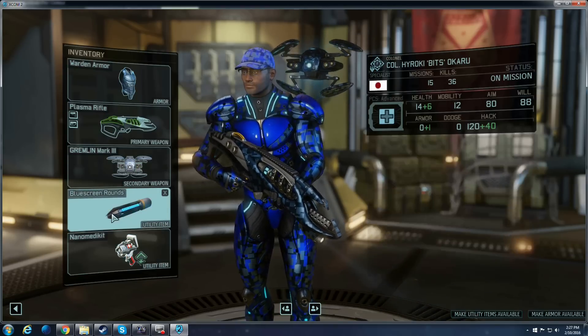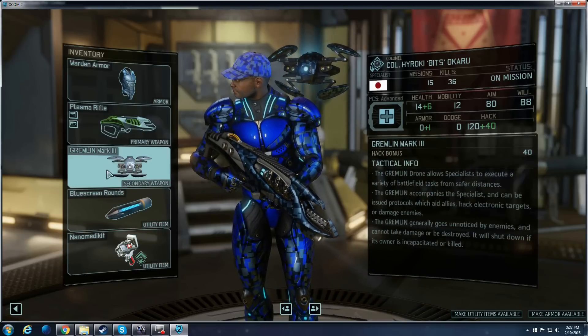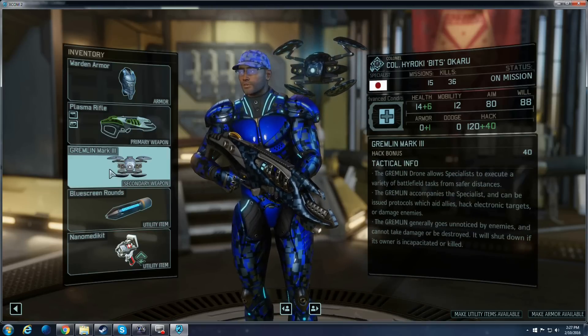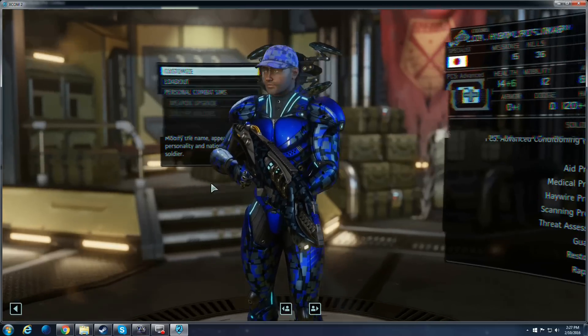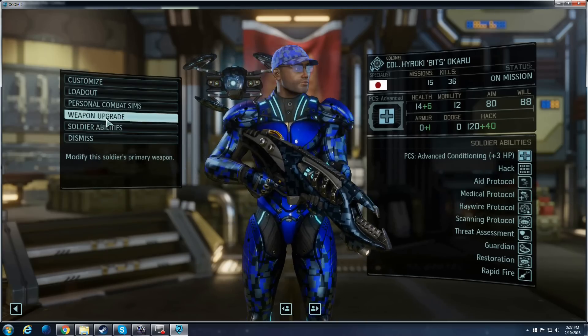And of course, your med kit. Always keeping up on top of your Gremlins is very important too. If you can get any research, just keep them upgraded — it will increase your hack stat and all the other abilities that you use as well.